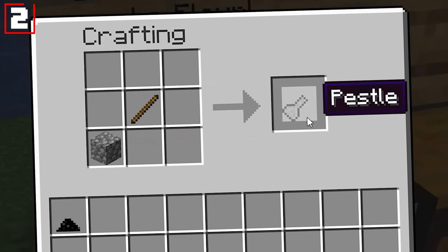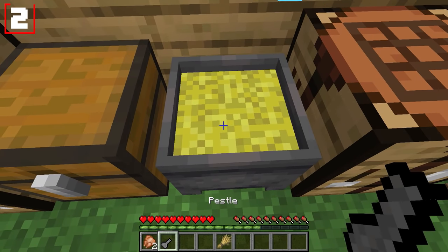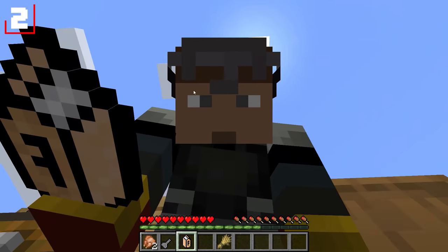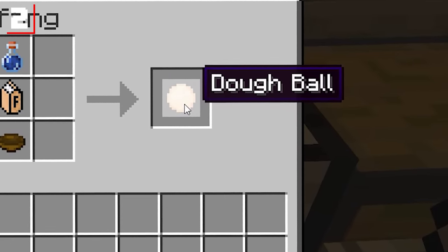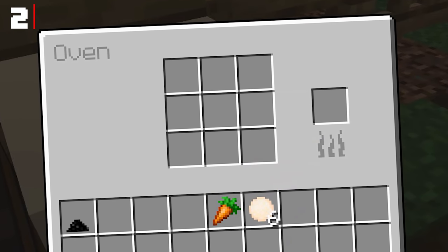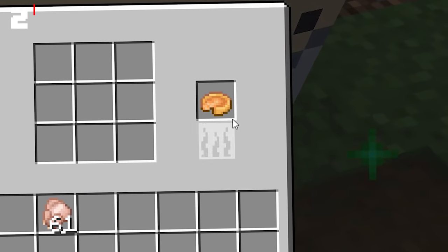First, take this new recipe of a cobblestone and a stick to make a pestle. Take your wheat, drop it into a cauldron, and then use the pestle on it to mix it together until you're met with some wheat flour. Combining that flour with a bowl and some water will give you a ball of dough. Ovens are useful because you don't need fuel for them — you just need to be nearby when they finish cooking. It comes with some new recipes as well, so once we grab our baked bread, we can use it to make ourselves some lovely chicken pot pie.